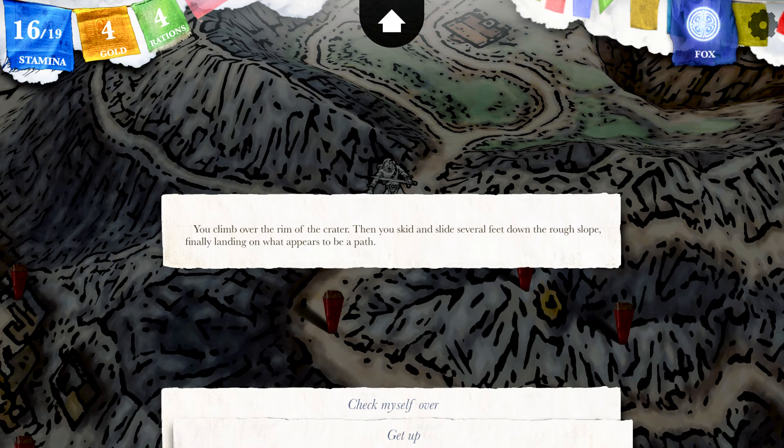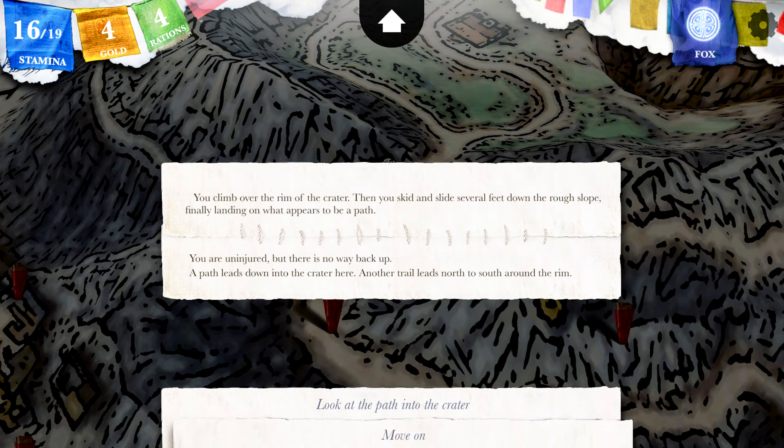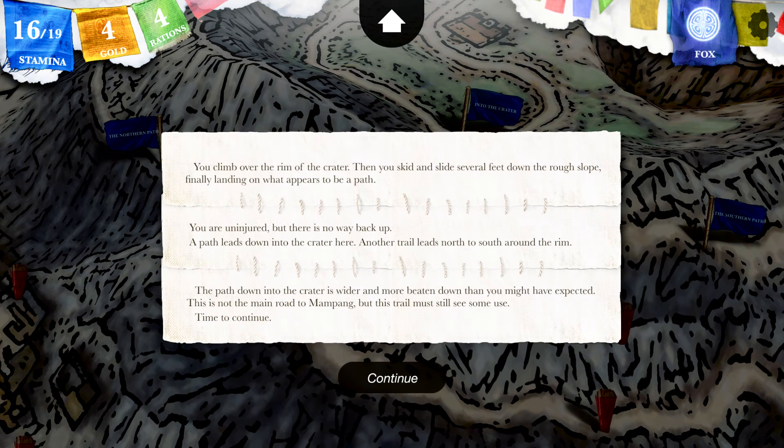You climb over the rim of the crater, then skid and slide several feet down through the rough slope, finally landing on what appears to be a path. You are uninjured, but there is no way back up. A path leads down into the crater here, another trail leads north to the south around the rim. The path down into the crater is wider and more beaten down than you might have expected. This is not the main road to Mampang, but this trail must still see some obvious use.